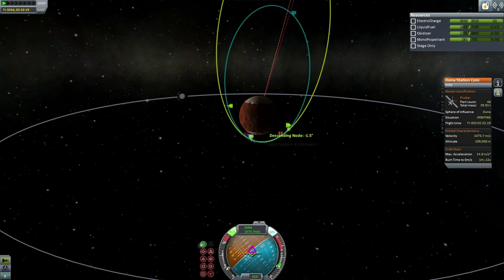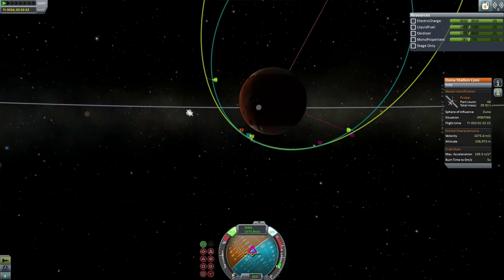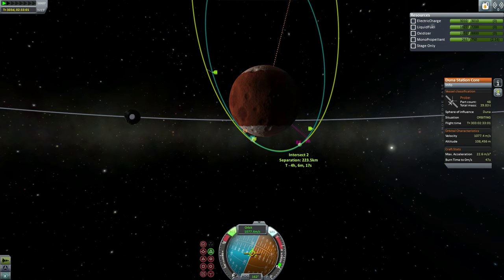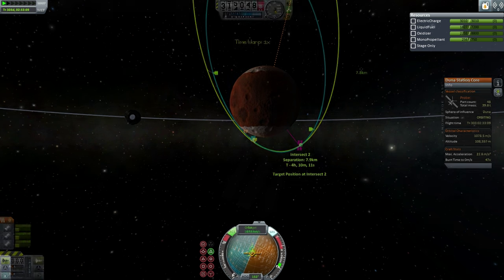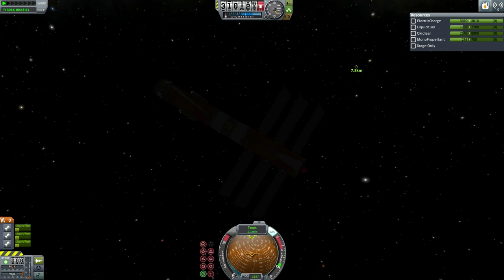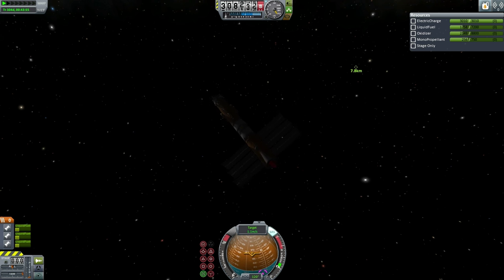After the plotted burn there was some discrepancy, so adjustments had to be made using RCS to fine-tune it. The RCS burn brought the separation between the two crafts to well within 10 kilometers — around 7.8 to 8 kilometers. At that point, the DUNA station core matched velocities with the Orion-1 space liner, then proceeded to turn towards the space liner to make its approach. Most of the maneuvering has to be done with the onboard reaction wheels, as there is no gimbling on the engines.